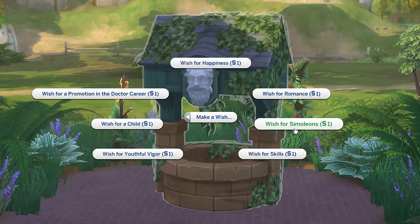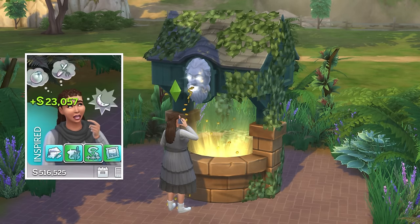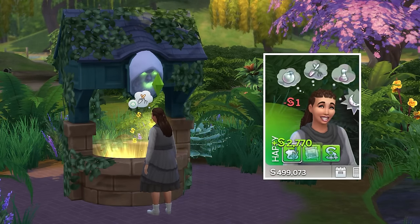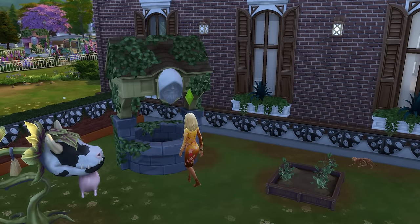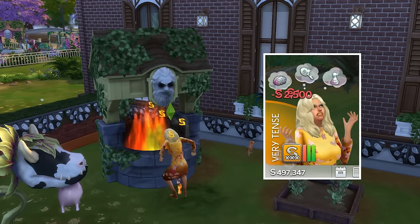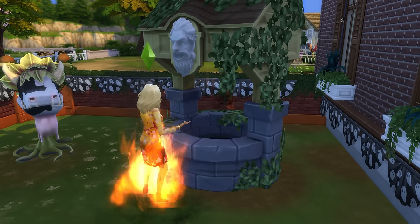If your sim wishes for simoleons, then the highly positive result is that you'll get a massive sum, and this can be over 20,000 simoleons. Meanwhile, the positive outcome is to get a decent amount — generally a few hundred to a few thousand. Conversely, the worst deadly outcome will see your sim lose 2,500 simoleons, and if you're on a home lot, then you'll be set on fire too, which will cause death if your sims don't put it out. From my experience, sims will avoid lighting on fire if they use a well that's located on a public space.